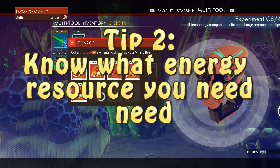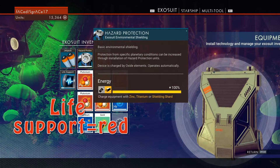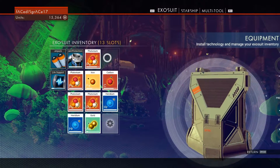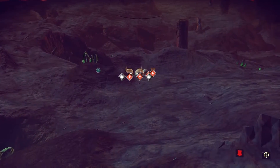Tip 2: When recharging something, know what energy resource you need. Your life support system uses red energy resources like carbon, while your thermal protection unit uses yellow like zinc. Make sure you have a lot of every type of resource available so that you never run out of what you need. Once you repair your scanner, press L3 to use it and find out what energy resources are nearby.